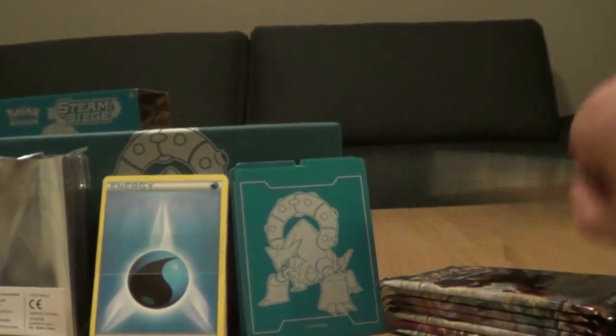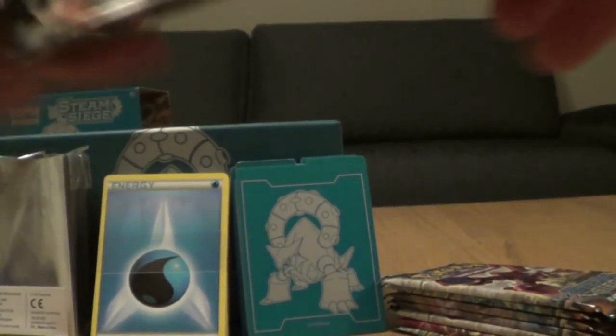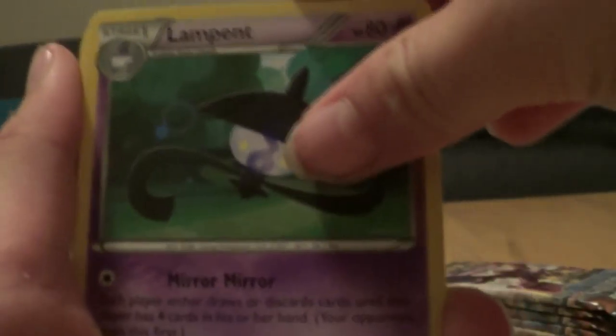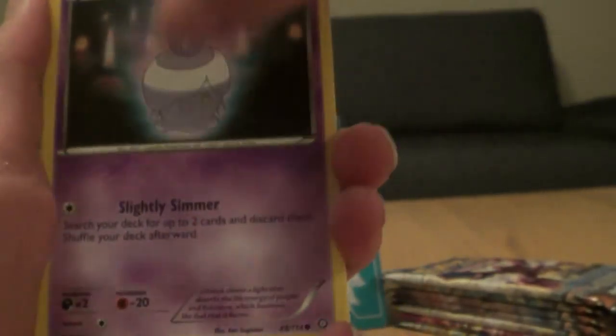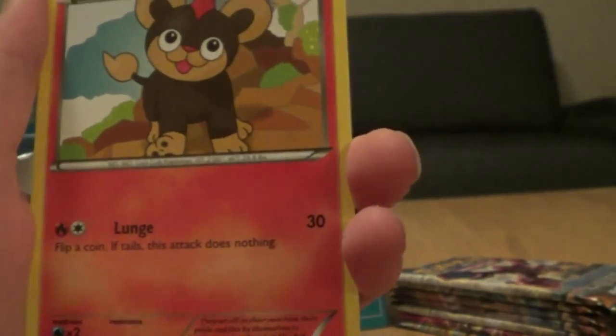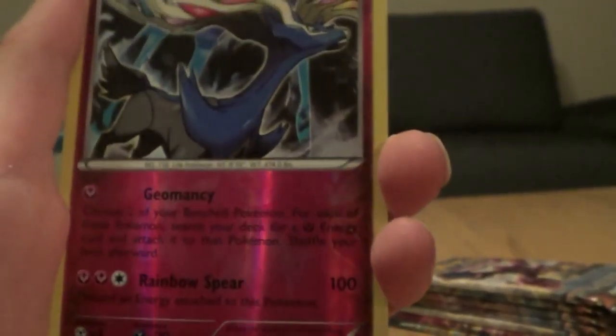Time to start. Our first pack is Volcanion. We have a Lampent, Captivating Pokepuff, Azumarill, Meowth, Litwick, Hoppip, Dino, Litreo. The hollow is Azunius, and the rare is a regular rare Talonflame.